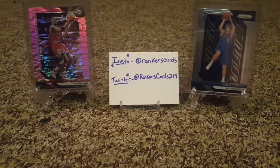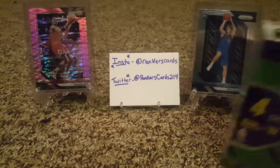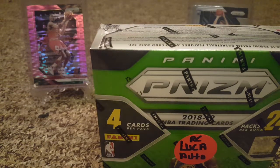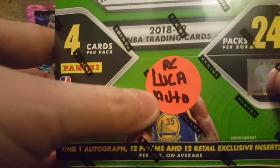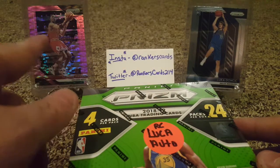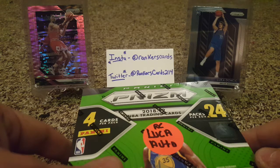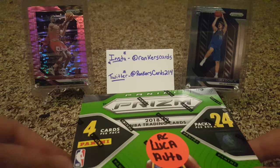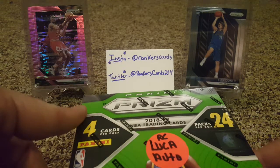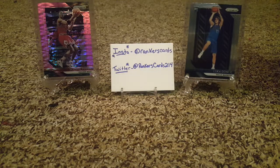Hey YouTube, Breakers Cards 214 back with another video. Today we have our second box of Panini Prism retail. I bought the last two boxes my LCS had — these are the last two he was gonna get. This one still has a sticker on it saying 'Rookie or Luca Auto,' not guaranteeing it's in there, just a chance. In the background is our pink Pulsar from our first box — Scotty Pippen number 42 and our regular base rookie Luka Doncic. Follow me on Instagram and Twitter. We have 24 packs, four cards per pack, one auto, 12 prisms, and 12 retail exclusive inserts.